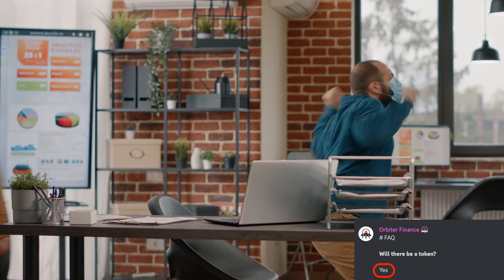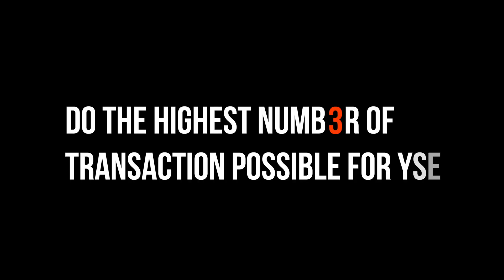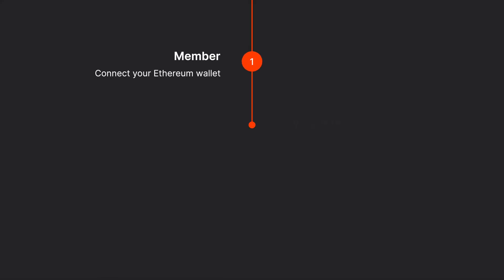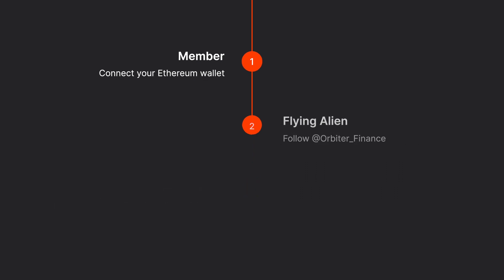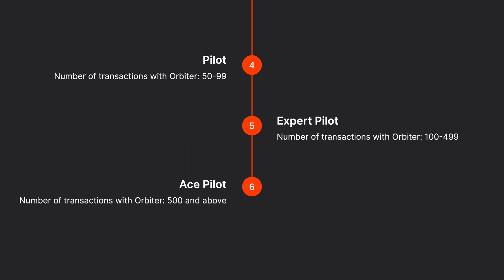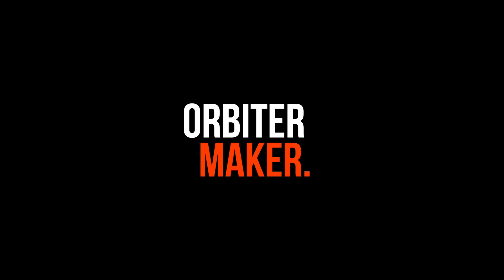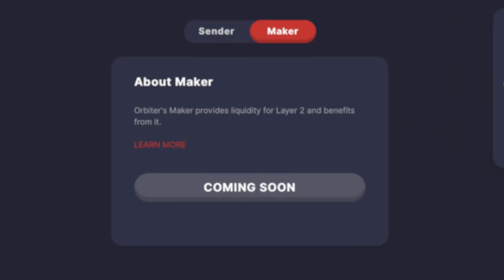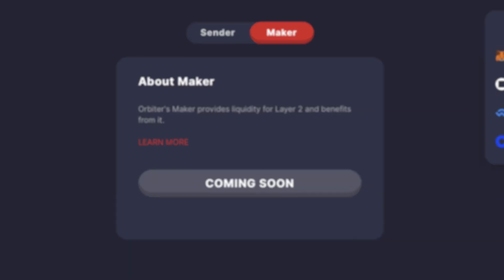My recommendation to be on the safe side: do the highest number of transactions possible for you. Orbiter Finance has some impressive Discord roles on their server — based on the Orbiter Guild page, you can obtain a much-appreciated role with a higher number of transactions. Undoubtedly, you will be rewarded with a more significant portion of the airdrop if you reach the highest role. Also, keep an eye on the Orbiter Maker tab — later you will be able to provide liquidity for L2 and benefit from it.